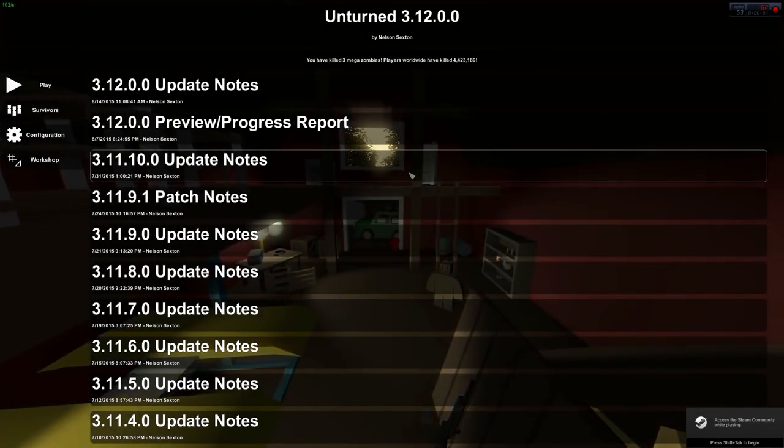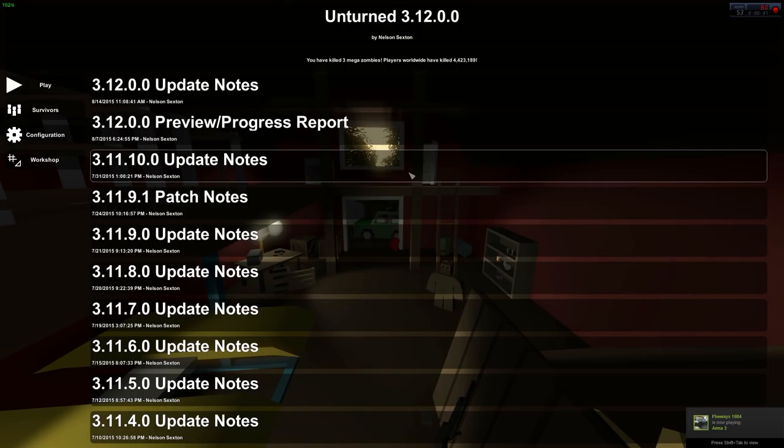Hey guys, I have another Unturned update for you — that is 3.12.0. I've been seeing a lot of comments saying you don't have the 3.12 update yet. That was before the actual update even came out because it was just a progress report that was released — it wasn't an actual update you could go on and play. It was just showing the progress of what's going to be in the upcoming update. The update has come out today and that is the Yukon map.